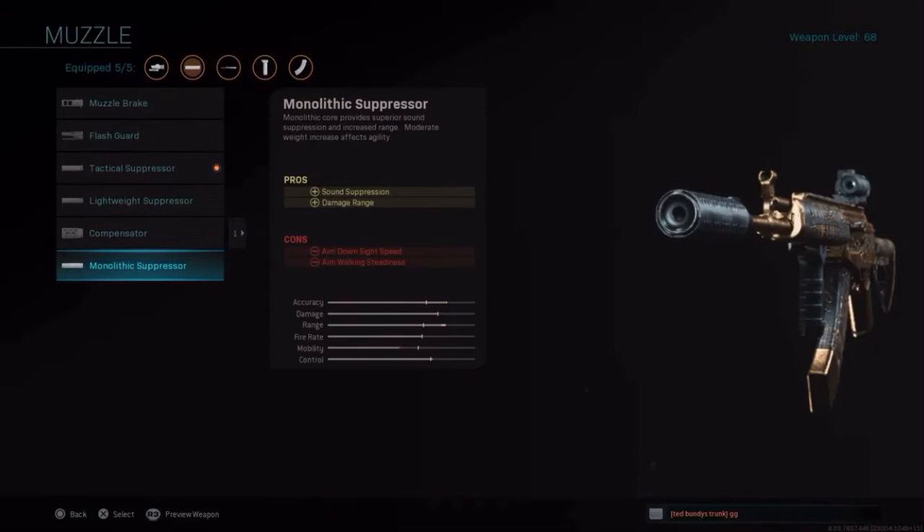I like using the Tactical Suppressor for the ADS speed. I don't like the Monolithic Suppressor because the ADS speed comes in really slow — well, not really slow, I just like the faster ADS speed. The damage range is only like five meters, so it's not that impactful.